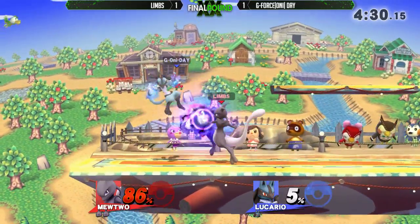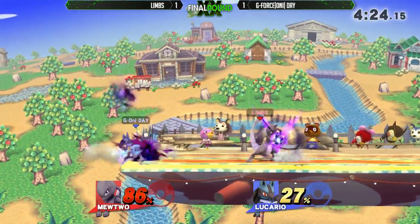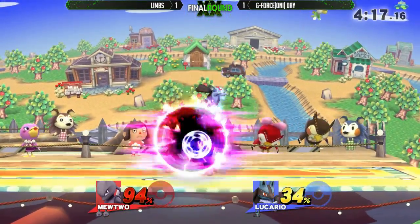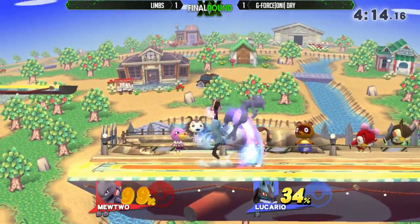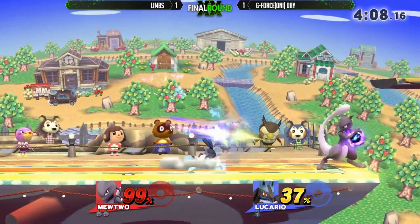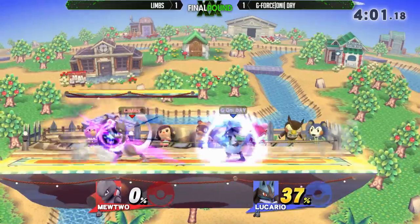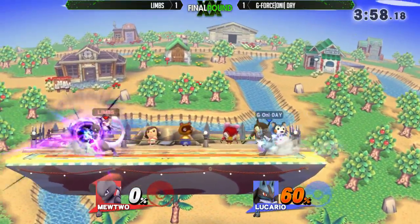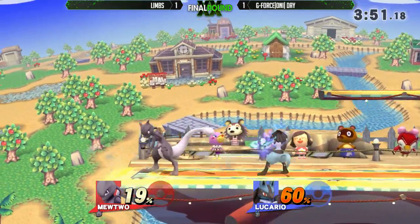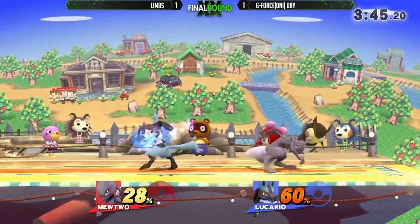He's getting his air dodges called out. He needs to build up more damage. Limbs making nice reads — calling out Day on his rolls, getting that forward throw. Trying to get a back air — he needs to be careful, he keeps losing first stocks to back airs. That's pretty much all Day's looking at right now. Force Palm will probably take it — he's fishing. Limbs getting caught. Getting up to 60 now with that rogue shadow ball. A lot of projectiles attacking each other right now. This is just edge-of-your-seat no matter where you are — thanks to Lucario.